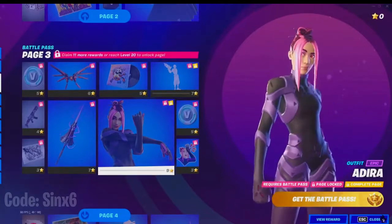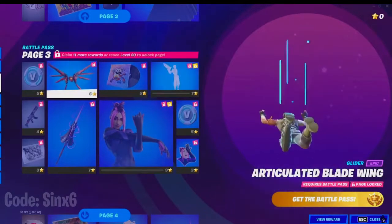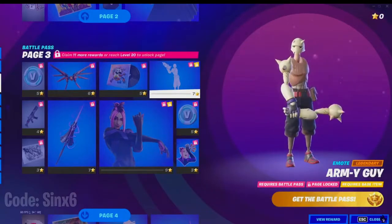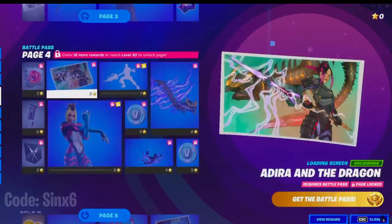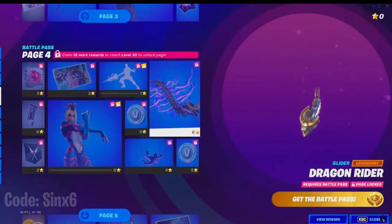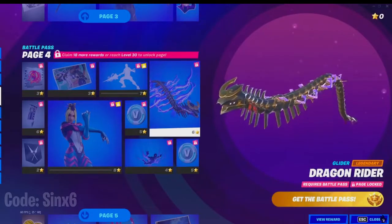Adira. Adira Infiltrator. Dragon Rider — yo, this is a cool glider.